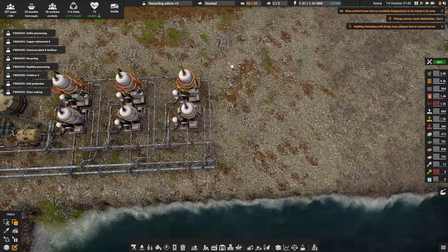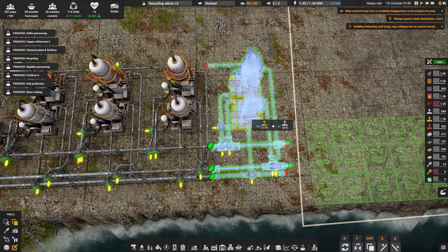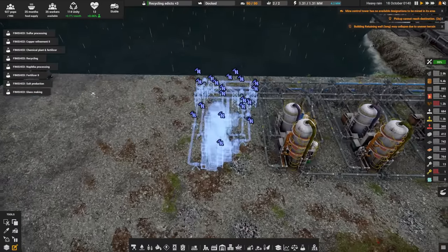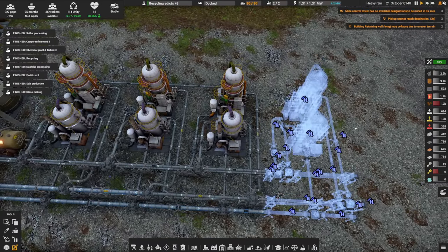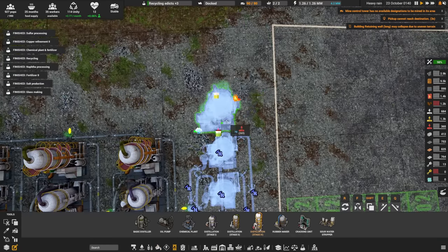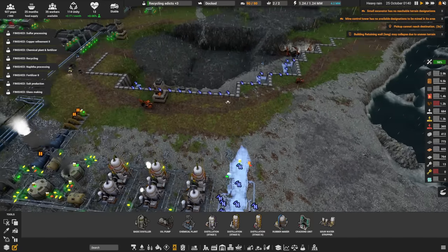The first thing I want to do is take this whole build and pop that on there. I want to extend out oil slightly — and by slightly I mean a lot. We also got access to distill stage three, so we're going to set that up. We'll leave that for one second.